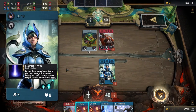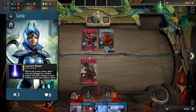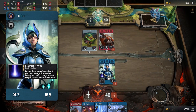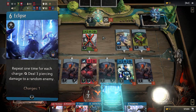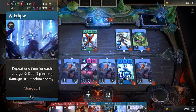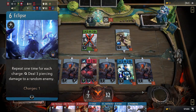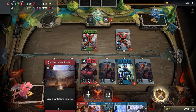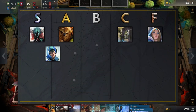Luna has pretty good numbers for a blue hero and the 8 health will let her survive for a few turns. Her passive, that deals 1 piercing damage to an enemy, may not seem broken, but combined with her signature card, Eclipse, it can deal huge amounts of piercing damage to the opposing side of the board. If you have more than one Luna in your deck, repeatedly casting Eclipse can lock your opponent out of playing anything, pushing your advantage even further. A strong hero all around, Luna deserves her place in the S tier.